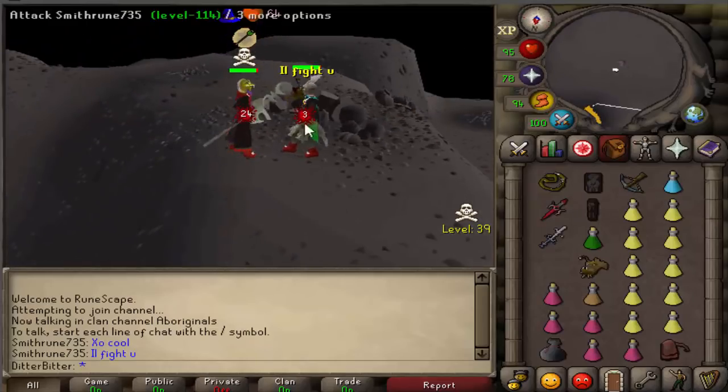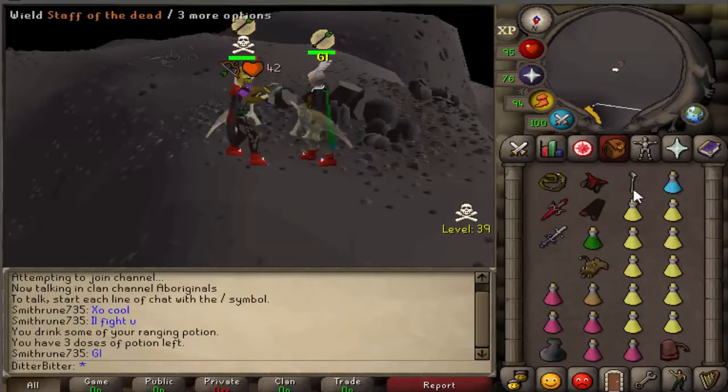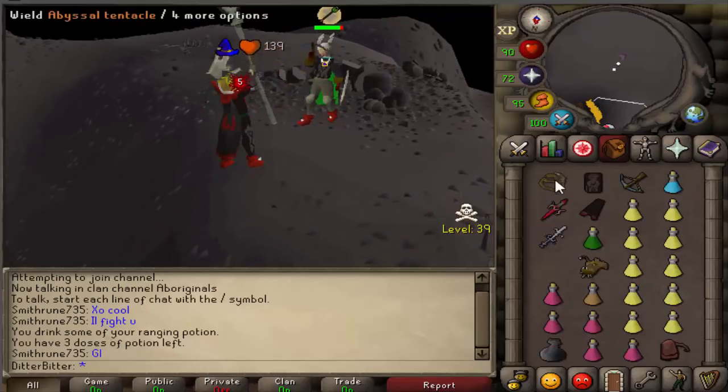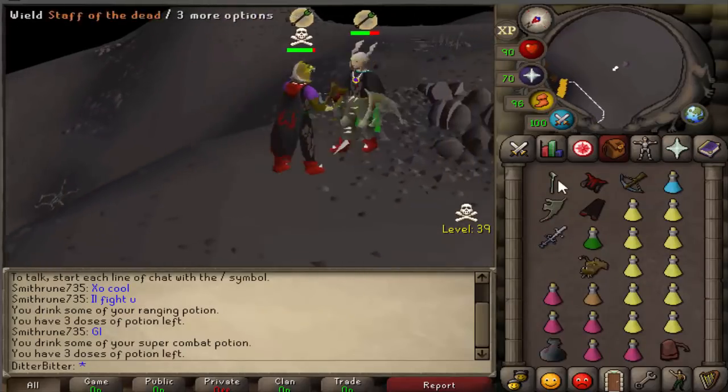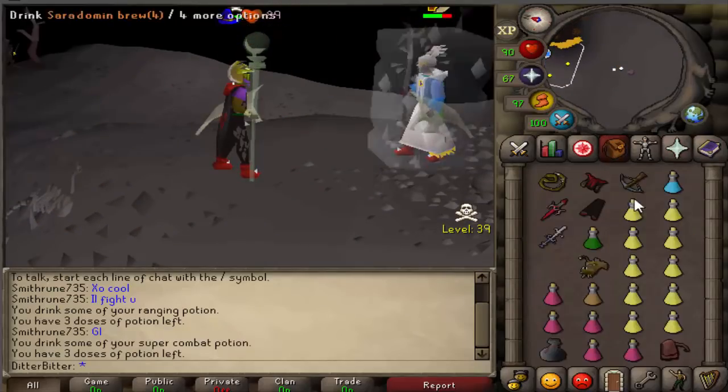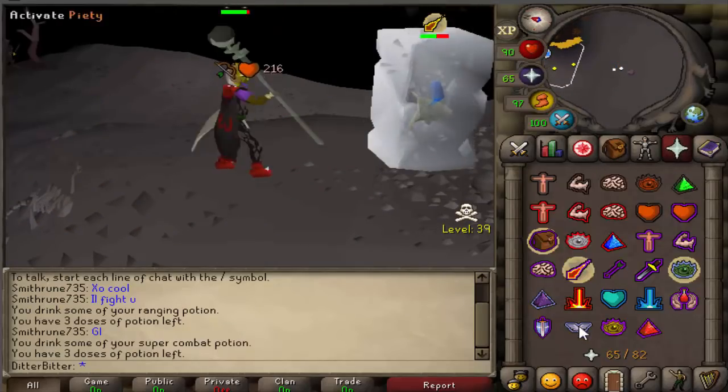I found this guy up at 44s who was unskulled but in some pretty decent gear. I was unskulled at the time too, so I thought he was just gonna log out, so I just attacked him. He had a blessed spirit shield, a T10, torx plate legs, and dragon shoes. If he skulled, he's probably risking upwards of 3 mil.